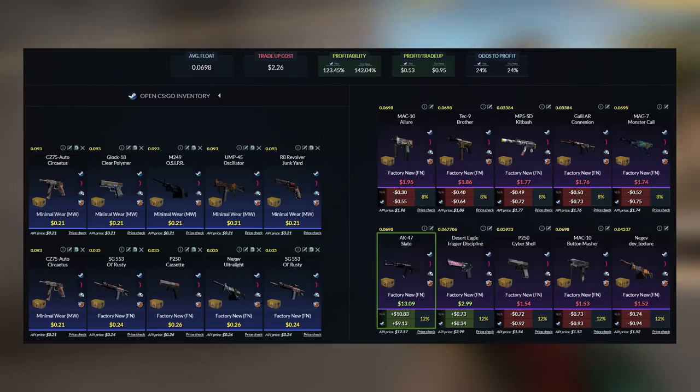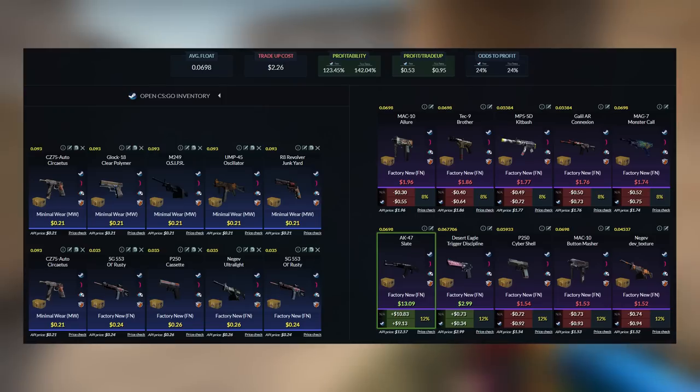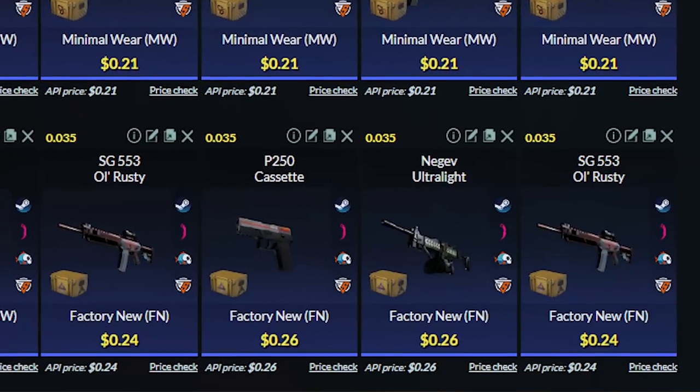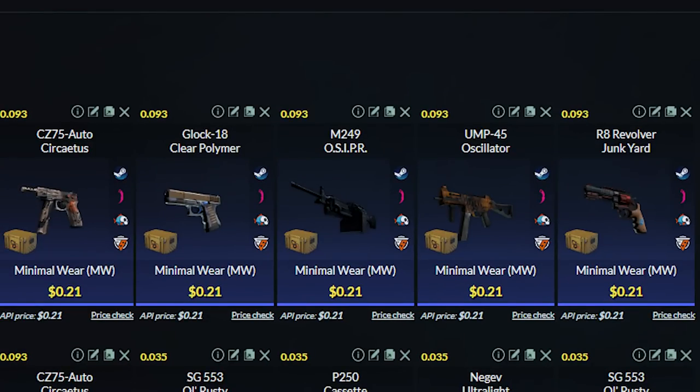Here is a very profitable trade-up that I recommend for guys who have less than $10 in their Steam balance. This will be a mil-spec trade-up where we use 6 Minimal Wear Snakebite skins and 4 Factory New Fracture skins. For the Minimal Wear Snakebite skins, you can use any of the skins I'm showing here — just make sure to get them for around $0.21 each.